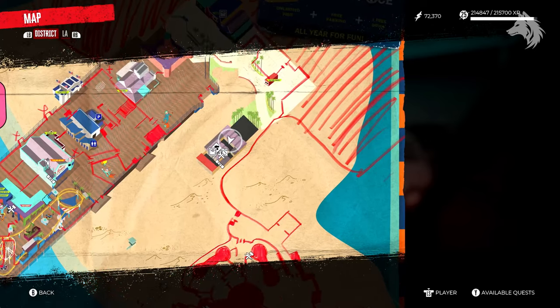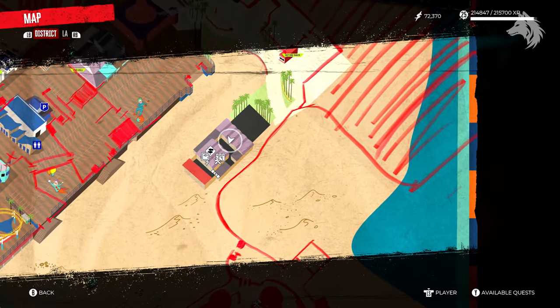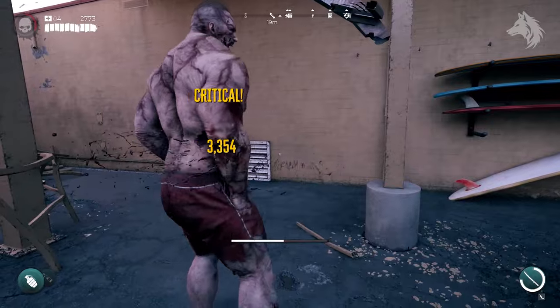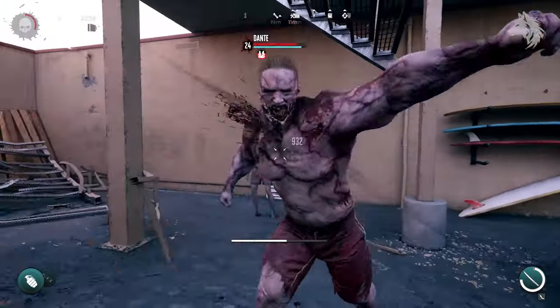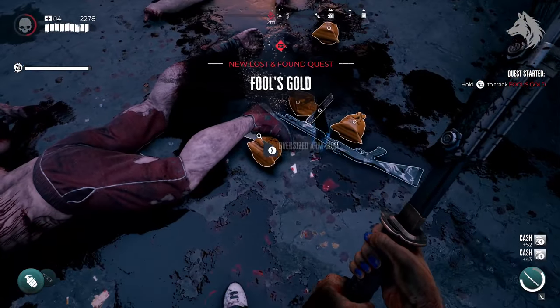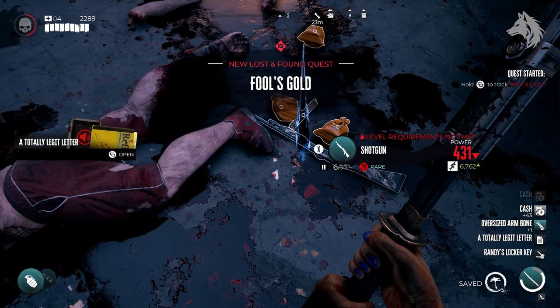Fool's Gold is started in the pier in Santa Monica by defeating a unique crusher called Dante. He won't spawn on your first visit during the story, but rather after the main campaign is done or close to it. Once defeated, he will drop a journal that starts the weapon quest Fool's Gold, where we must find the clues and locate the weapon.